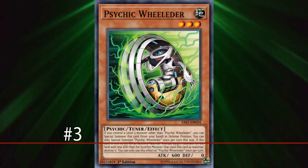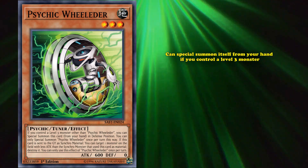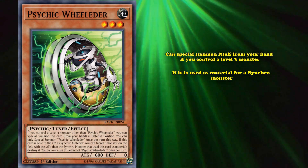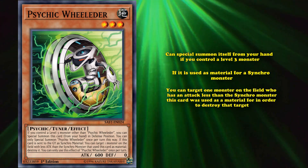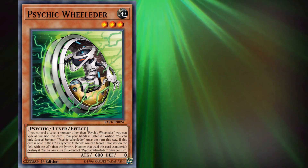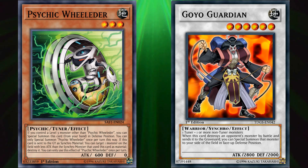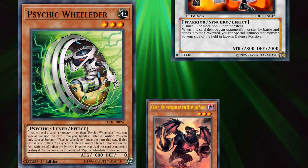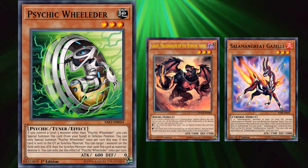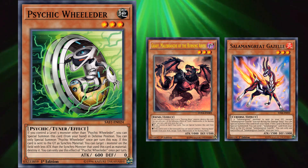At number 3, we have Psychic Wheel Eater. This is a level 3 tuner monster which can special summon itself from your hand if you control a level 3 monster. If it's used as material for a Synchro monster, you can target one monster on the field with an attack less than the Synchro monster this card was used as material for, in order to destroy that target. So if you bring out a high attack Synchro monster like Goyo Guardian, you'll be able to destroy any monster with less than 2800 attack — which is a lot of monsters. Since this is a tuner monster which can special summon itself from the hand, that makes it incredibly valuable, which is why this card saw all kinds of play in Burning Abyss and Salamangrate decks. A tuner which can special summon itself from the hand and fit nicely into any archetype is already good, but the card can also allow you to destroy cards while going into Synchro summons, which makes it even better.